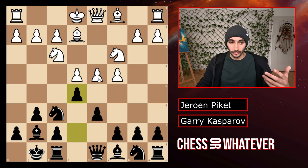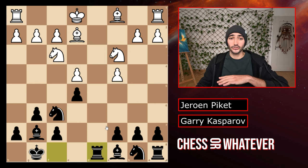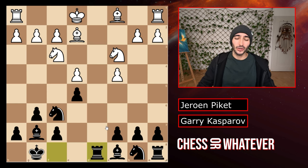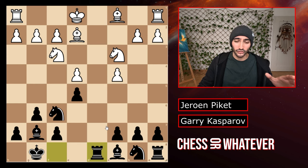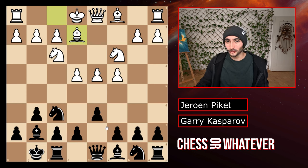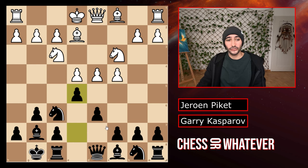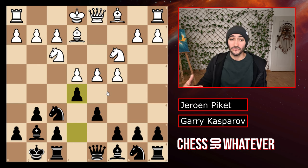Black offers white a choice: you can either push through and go into the mainline, or you take, I take back, and we trade queens. This is considered dead equal and there are actually a lot of draws in this position — the Lichess database says 57% draws. Most players don't want draws, so most players don't actually take here but fight for an advantage.